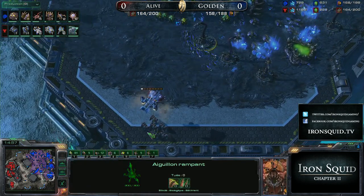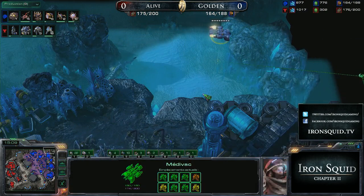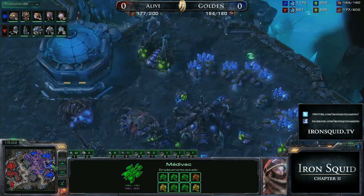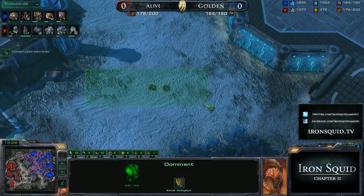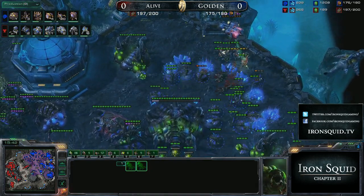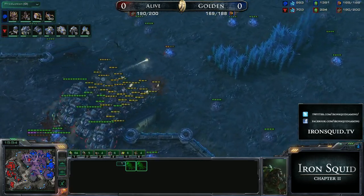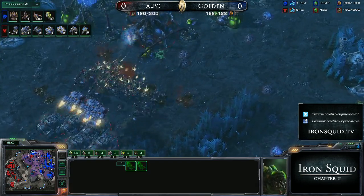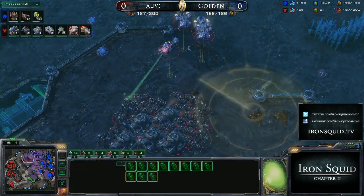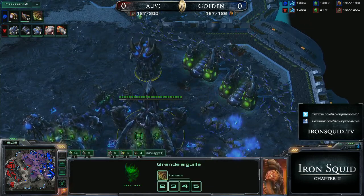There we see the medevac drop in the main — pushing towards the main would benefit him greatly. Look at Golden though — he's so prepared. Spines swing savagely at one marine and kill it off. Meanwhile Golden is preparing for any kind of drop at the top. Alive's going right around to the natural with that drop. There are actually two banelings burrowed near Alive's fourth command center. Some really slick burrowed baneling plays. This is a risky push from Alive, but he's doing a drop at the natural to try to buy himself position. Look at that money move — building the sensor tower to avoid any counterattack. That's actually a brilliant placement.